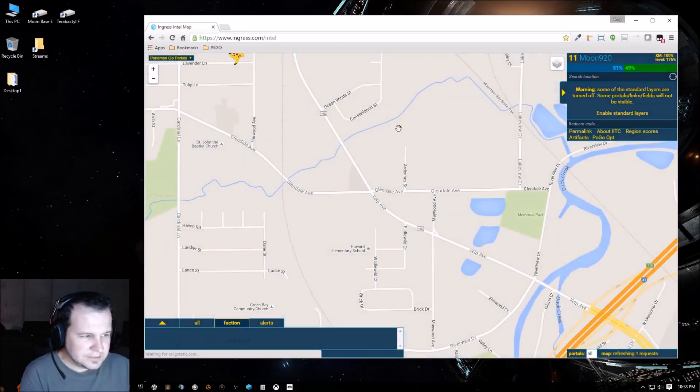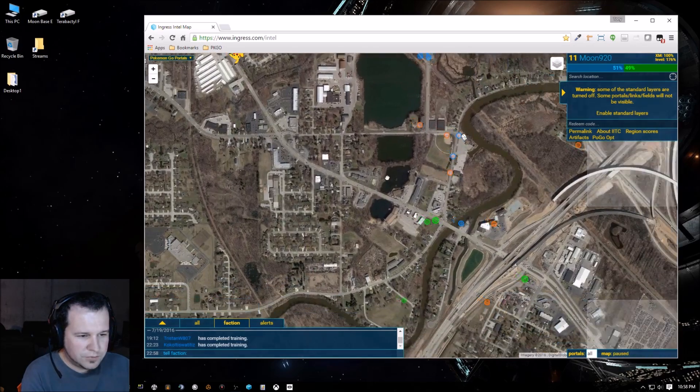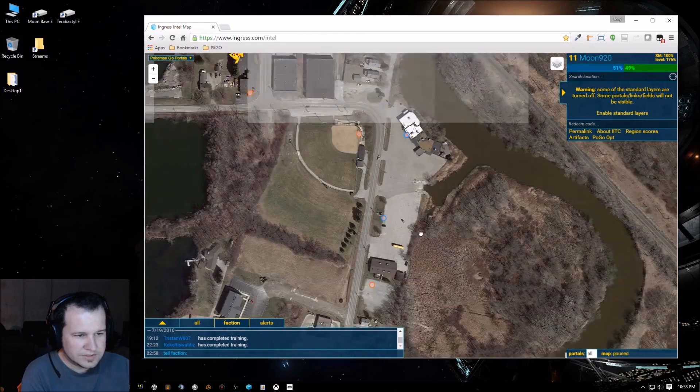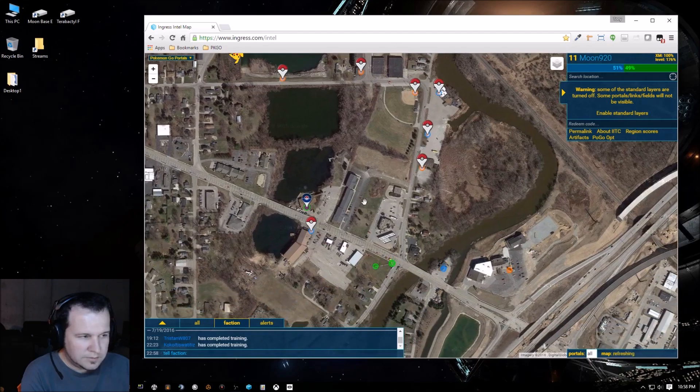One other thing — the layers panel has different types of views. If you're not sure which portal or Pokéstop you're looking at, you can go into satellite view to get a more detailed view of where something is, especially if there are a lot of them in a small area.